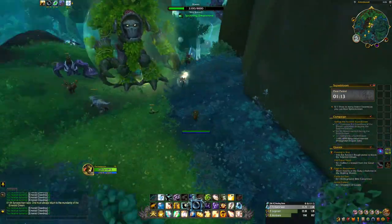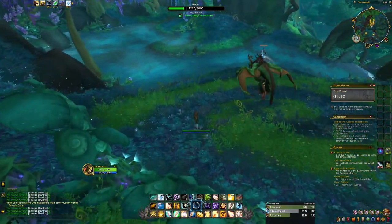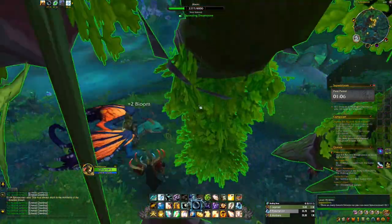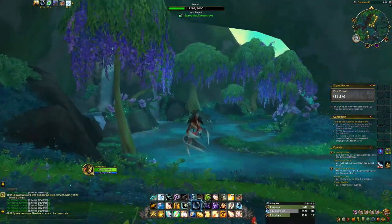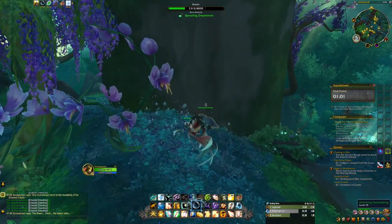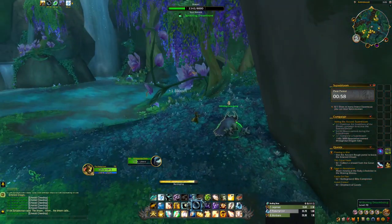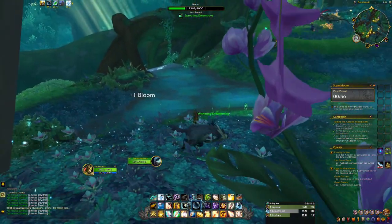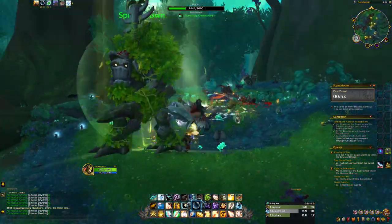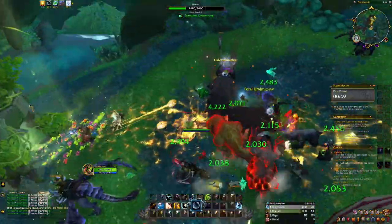The bloom will spawn these little ghost things that you can kill — those give bloom as well. When the super bloom starts, you want to continuously collect swarms, dig up mulch, and anything else for bloom. Keep collecting so that you get as much bloom as possible. The bar at the top will show you how much bloom this group of people has collected, and how much you personally have — this will determine your reward.